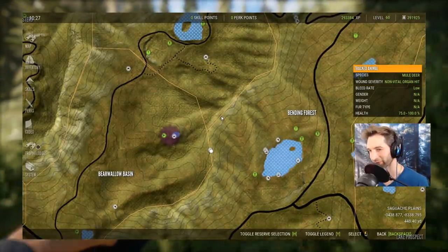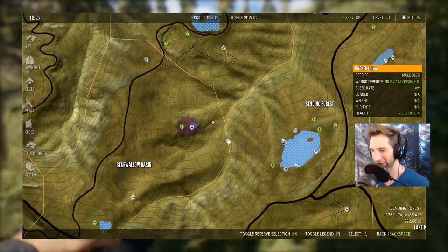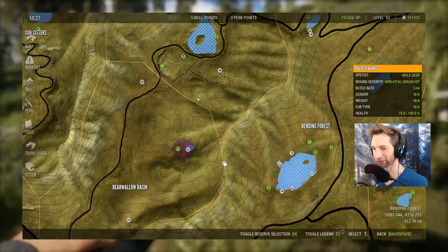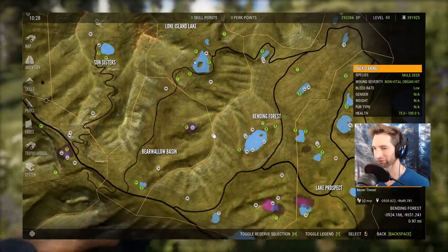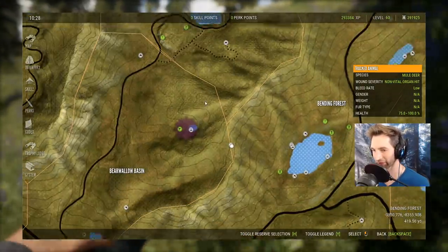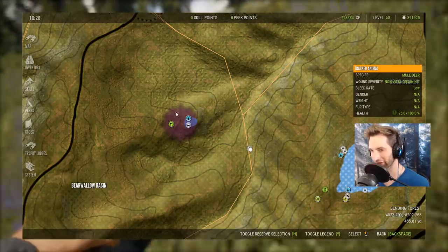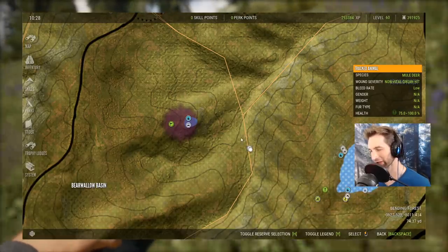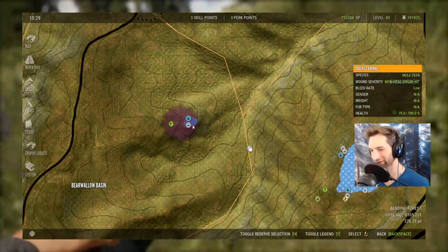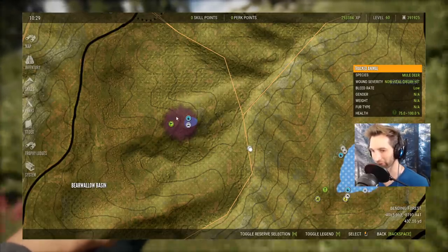The next spot we're going to is one of my top secret spots - you really wouldn't think there'd be a lot of mule deer here, but there's mule deer, elk, black bear, mountain lion, turkey, and even bighorn sheep, all in one spot. It's right in the middle of the map, just south of the Ore Outpost lake. Come here from 9 o'clock in the morning till 10:30. I have a tent and a stand set up right here, and I'm taking out so many max weight muleys all in this one spot.